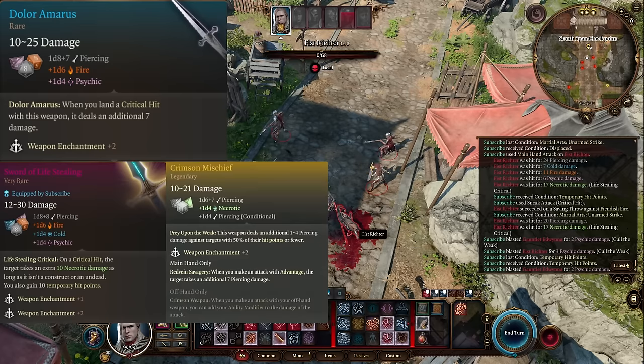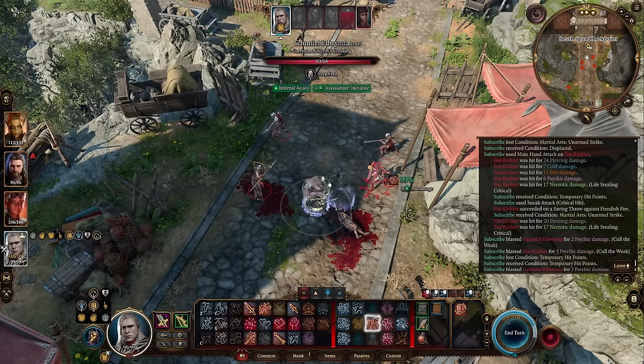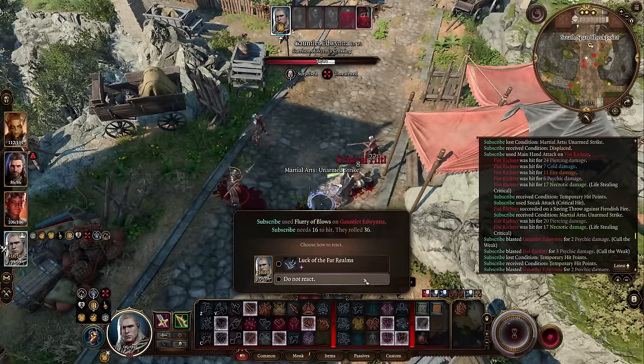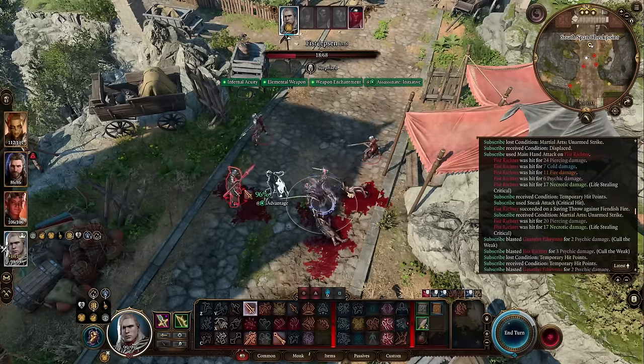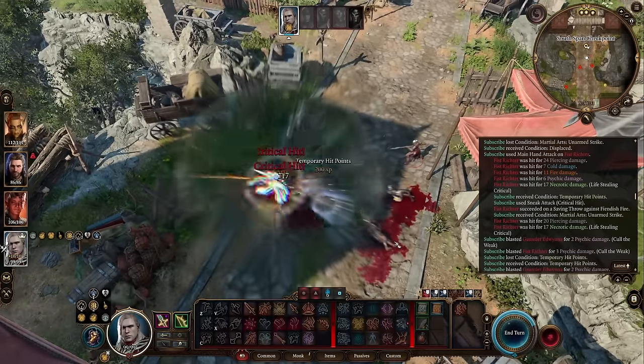Making that plus 7 damage from the Dolor Amaris in your offhand actually be applied three times — it will be applied to sneak attack damage, it will be applied to the necrotic damage, and it will be applied to your main hand weapon attack damage as well, making it one of the best offhands to combine with an Assassin for the auto crit chance.